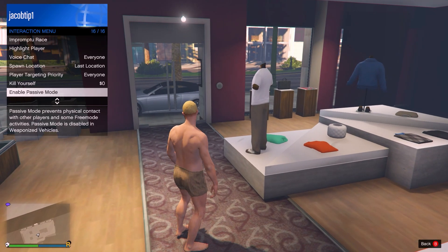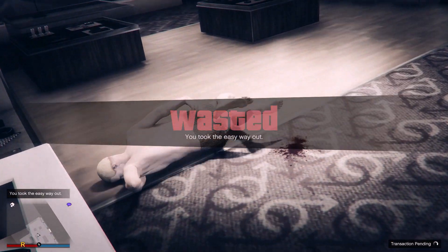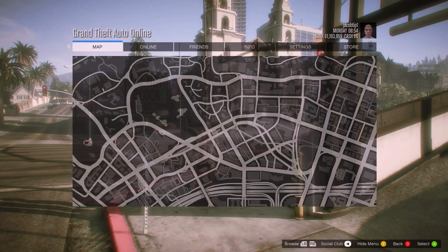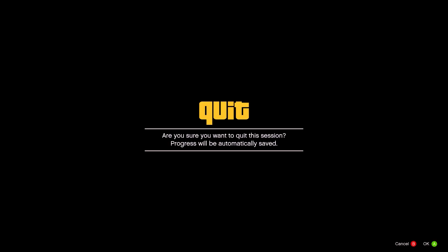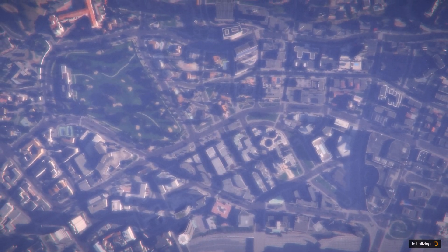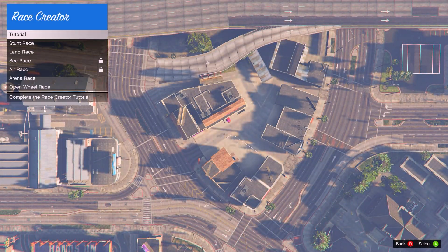Once you've done that, open up the interaction menu and take the easy way out. Once we're back, open up your pause menu, go to Online and start up Creator. From here, select Create a Race, then select Tutorial and accept the alert.